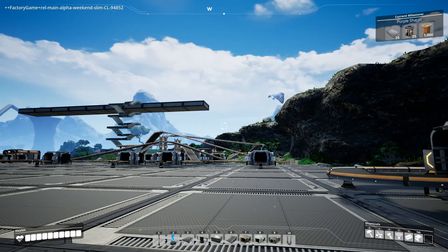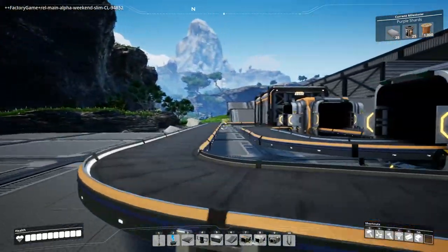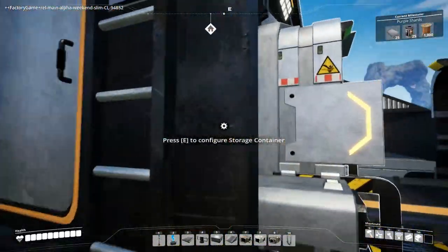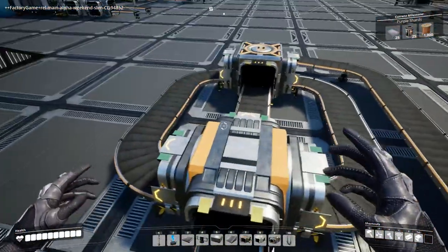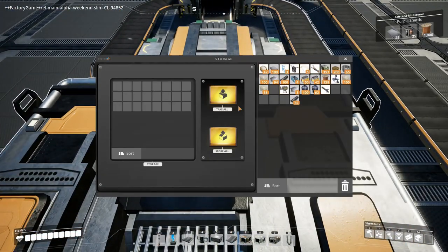Puff Gaming here with a Satisfactory tutorial showing how to use conveyor splitters and mergers, as well as some designs for evenly dividing the contents of two conveyors into two, three, four, or five outgoing belts. The basic function of a conveyor splitter is to take one incoming belt of items and divide it into two or three outgoing belts.